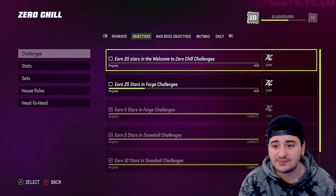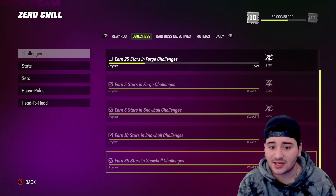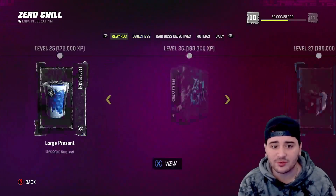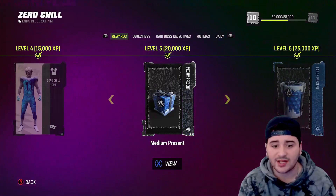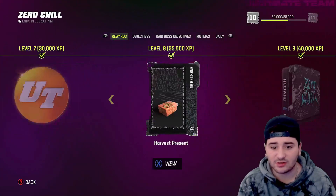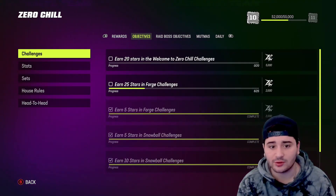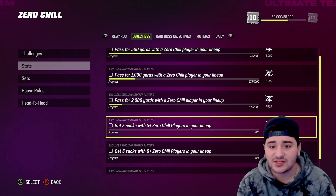Before you do the competitive field pass, honestly grinding the solo challenges is the move because of how easy they are. You also get a bunch of free rewards early on in the field pass — free easy 82+ players, coins, presents, and things like that. So it's a good idea to get those solos done very quickly before you get into any games.